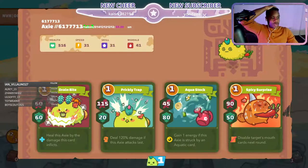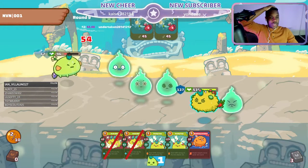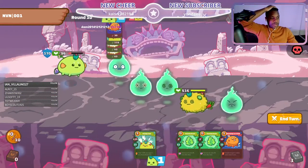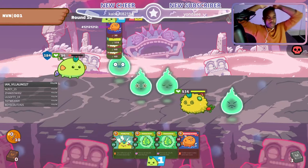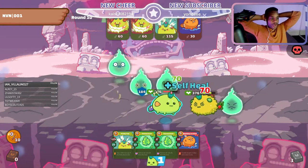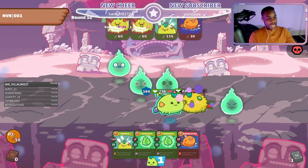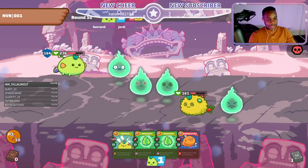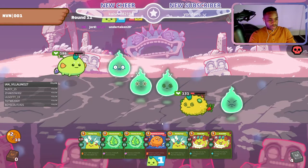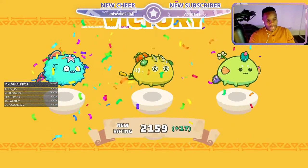He's gonna go out with the double so the aqua stock can put up a lot of shield — 80 shield is no joke. The good thing is I'm faster so I'm not at risk of dying here. He gives me the free attack — he must have not known I had so much energy in the tank. We're kind of low here, but he gives up and we get the W just like that.